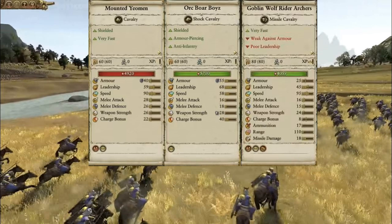I compared the mounted Yeoman stats to the orc boar boys and goblin wolf rider archers. They have 60 men, same as boar boys, while wolf riders have 80. They have lower armor than the boar boys but higher than the wolf riders. Speed is 90 versus wolf riders at 95 and boar boys at 65-ish, so the mounted Yeoman are definitely meant to be very quick. Their charge bonus is 22, which is actually lower than the boar boys — I was surprised to see that.